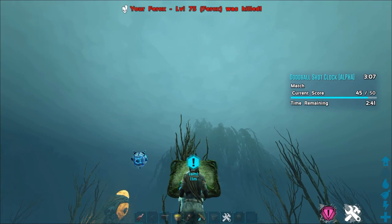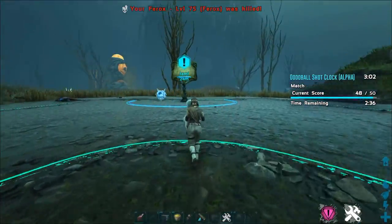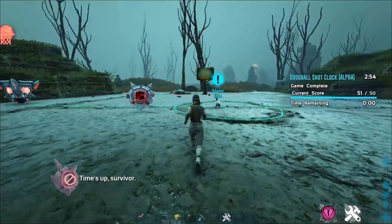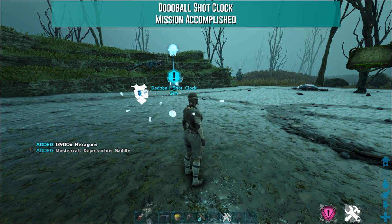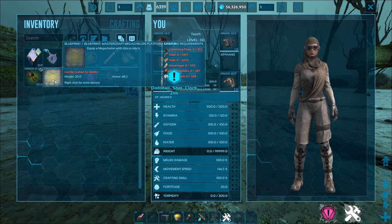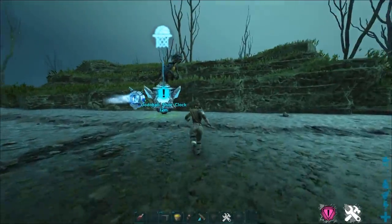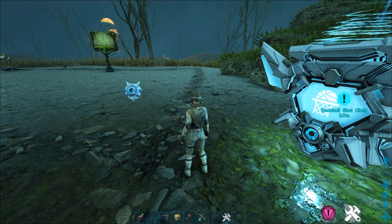The loot is insane — oh wait, my Pherox got killed! No, Pherox, why must you do this to yourself? Anyway, boom — 51 out of 50 with plenty of time left. Let's see what I get: 14,000 hexagons, a Mega Shalone platform saddle, and a Capro saddle with 62 armor I can break down for good stuff. Anyway, hope this video helps you complete this mission — it really is that easy. Teach out.